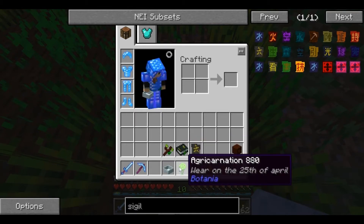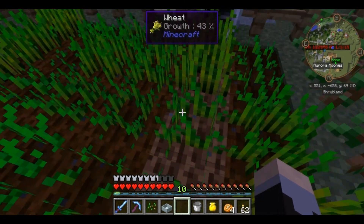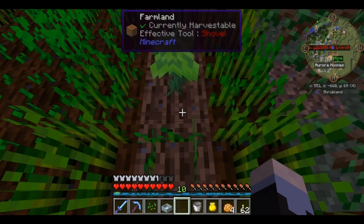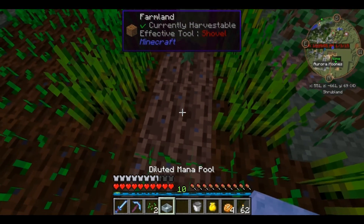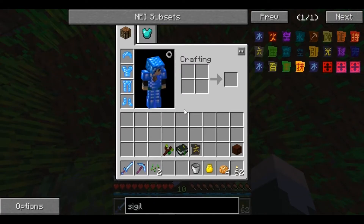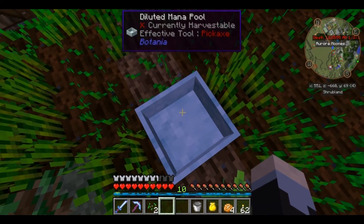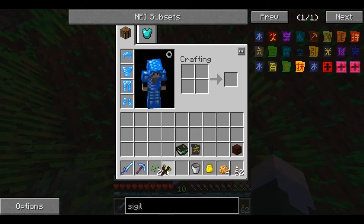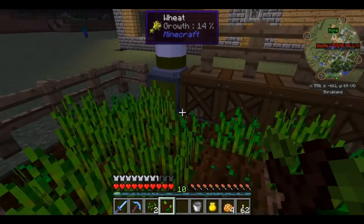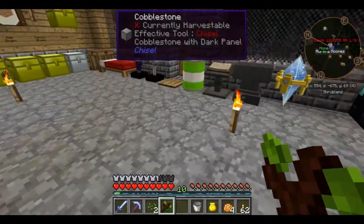We can go ahead and cover the planter because we don't actually need it to be there. Plant the Agri-Carnation here - I hope the harvester doesn't harvest the Agri-Carnation, that would be hilarious. And we're going to go ahead and put the diluted mana pool here next to it. Now we need to put some mana in the diluted mana pool. I don't want to have to continuously take my band of mana on and off, so we're going to get this set up in a semi-automated way.